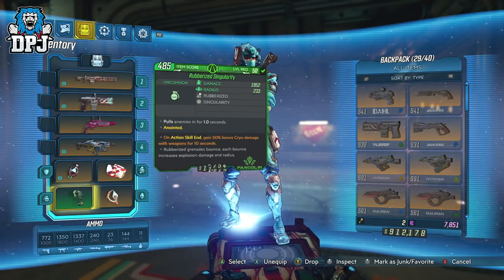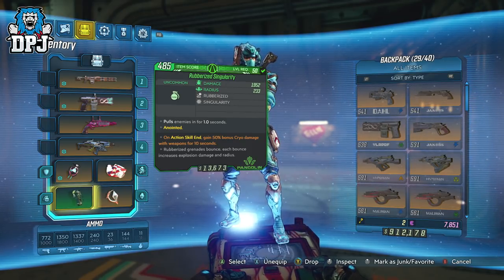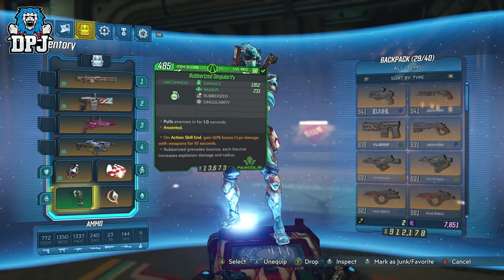The grenade I have is a green — not important here, it's just the anointment it offers, which is why it's selected. Grenades don't really play a part in this build apart from the anointments they offer. This one gives you an action skill end: deal 50% bonus cryo damage with weapons for 10 seconds.